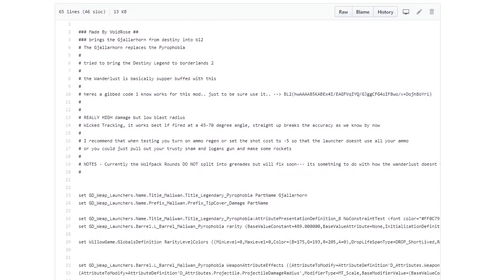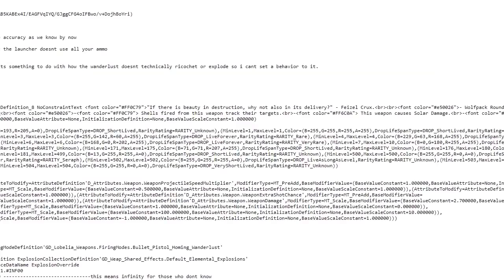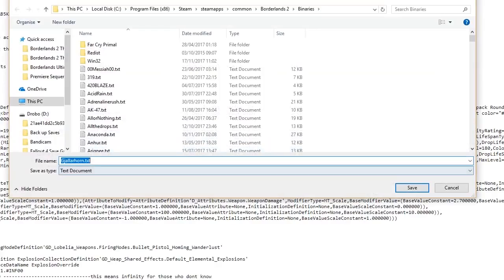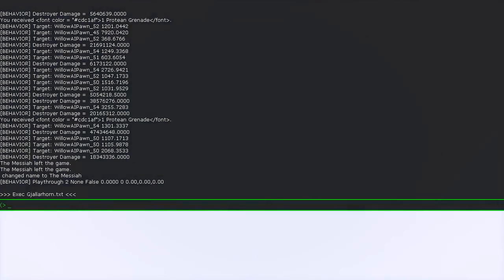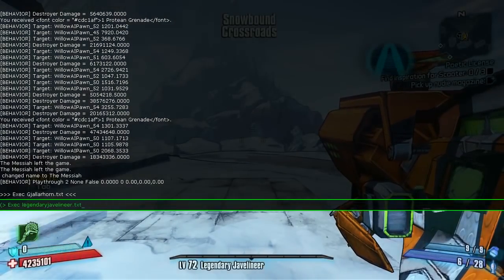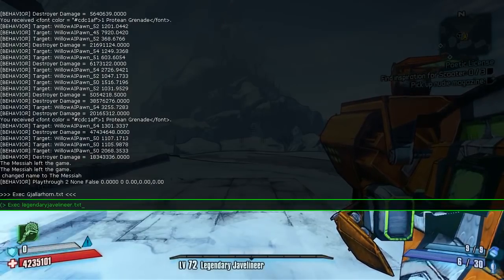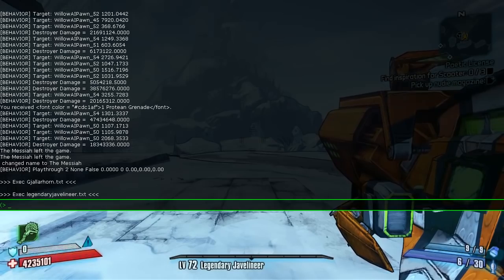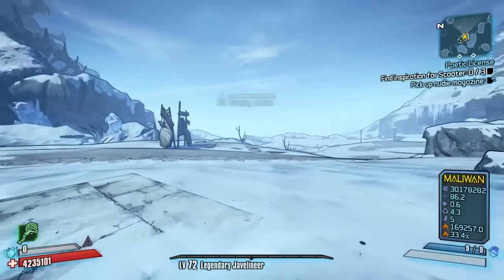Click on that and it will bring up the weapon's information page, plus a gib code for you to put in. If you haven't got the weapon needed, click on the raw tab, right-click, save as, and save it into your Borderlands 2 binaries folder. Remember what you've saved it as, then execute it in the console commands once you're in the game. That will change the Pyrophobia — which is the weapon you'll need — into the Jalahorn.